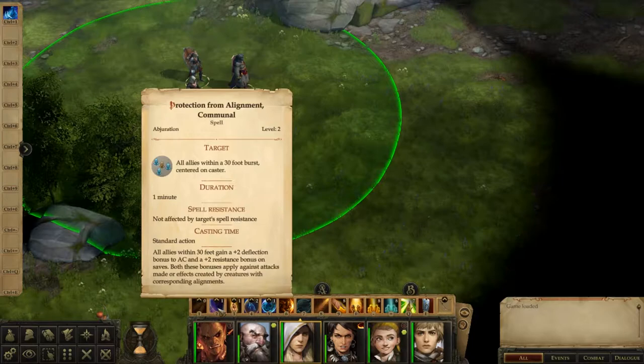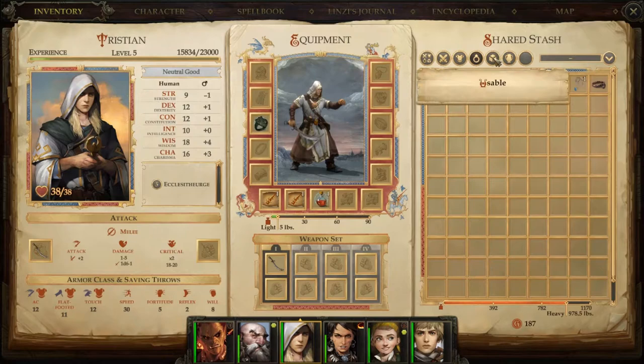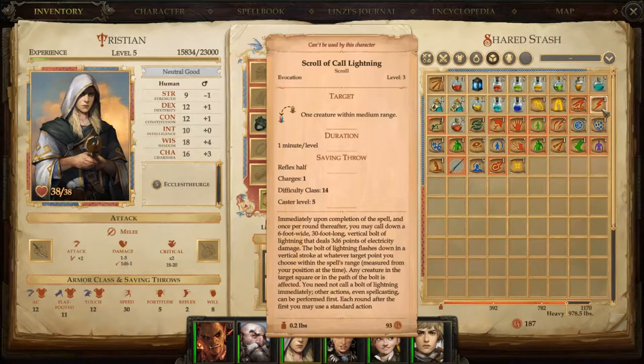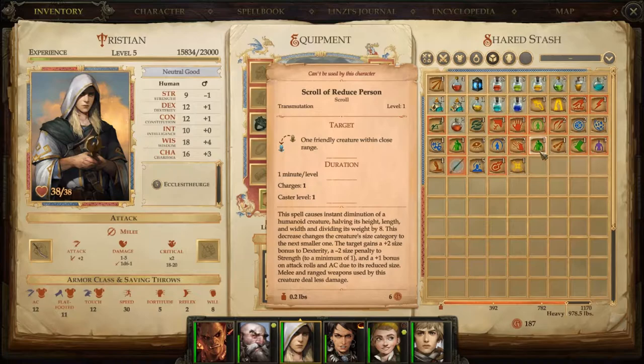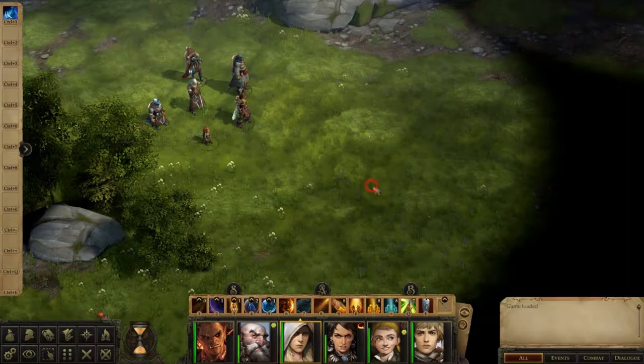Maybe we have one in our inventory somewhere. Scroll of Bane, Scroll of Bless, Scroll of Whole Person, Doom, Raise Dead - that's a Cure one, isn't it? So we can just maybe do a rest or something for that.